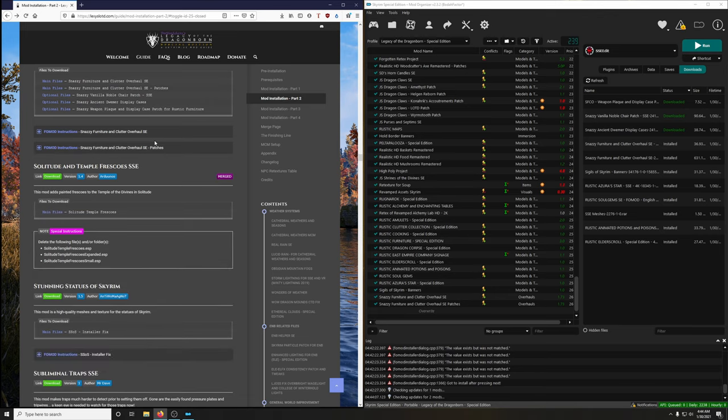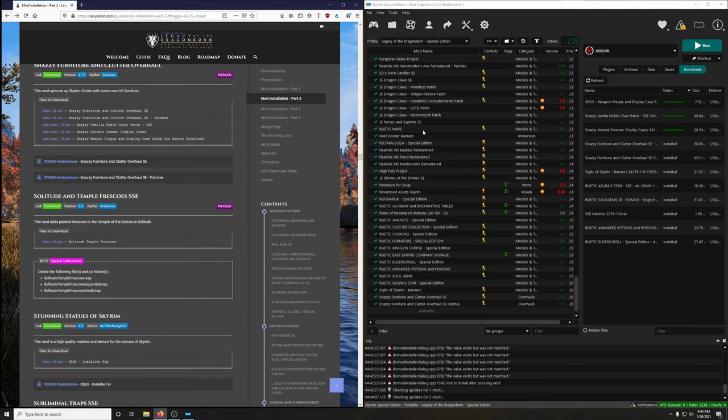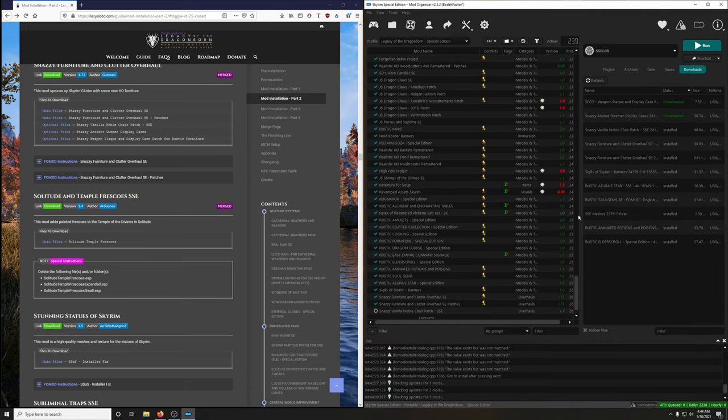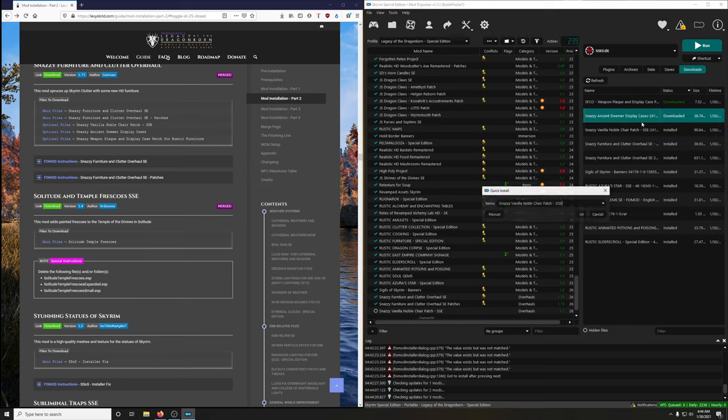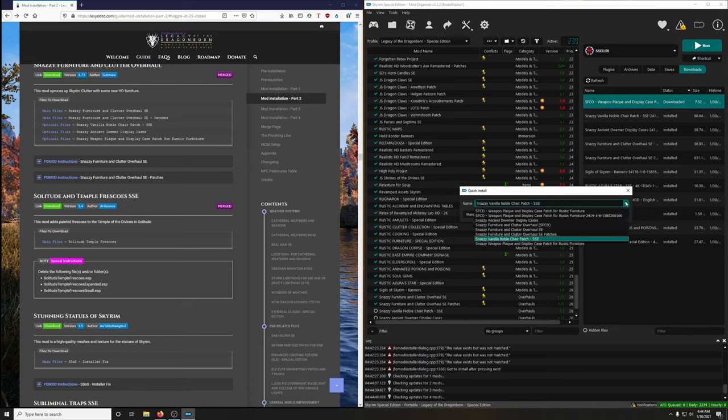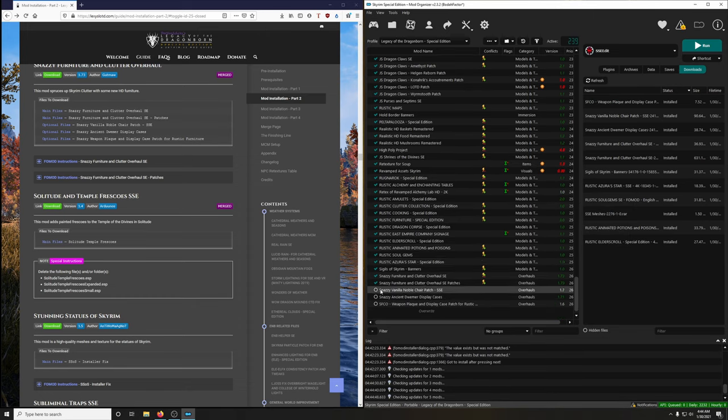Now let's install the other optional files. Snazzy Vanilla Noble Chair — let's rename it from the dropdown: 'Snazzy Vanilla Noble Chair'. Then install the Dwemer Display Case — make sure we rename it — and then the Weapon Plaque. Go down to Weapon Plaque Display Case Patch for Rustic Furniture and activate all three.